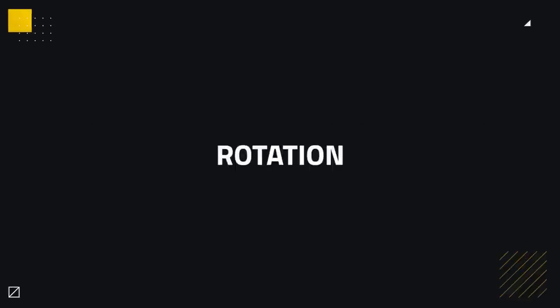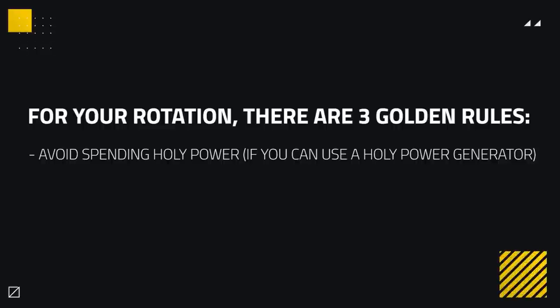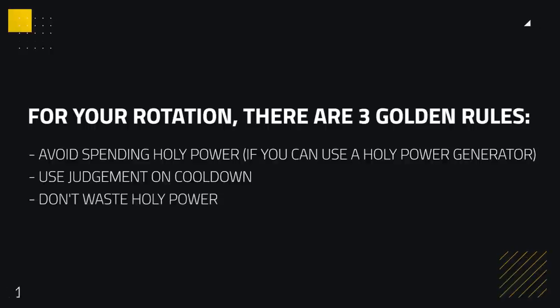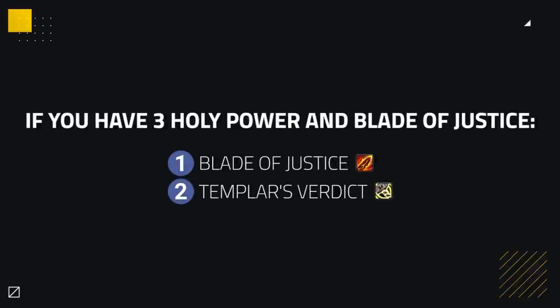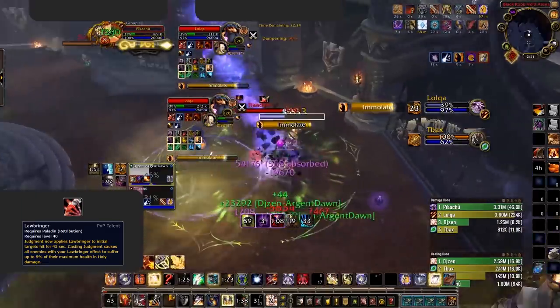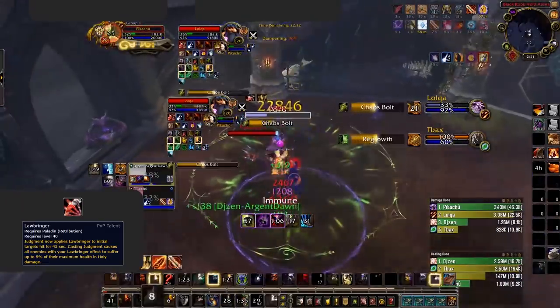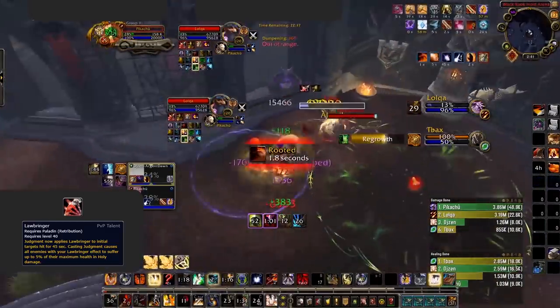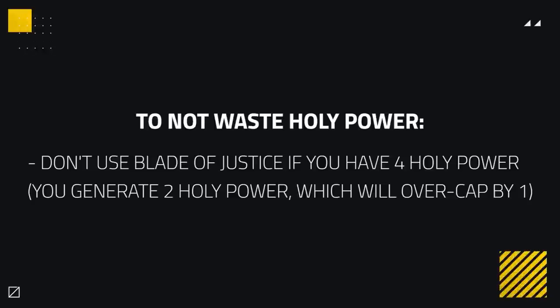When it comes to your rotation, there are basically 3 golden rules. First, avoid spending Holy Power if you can use a Holy Power generator. Second, use Judgement on cooldown, as you'll be playing with Lawbringer which makes Judgement deal more damage, making it a higher priority. Third, don't waste any Holy Power — so if you have 3 Holy Power and Blade of Justice is ready, use Blade of Justice before Templar's Verdict. Similarly, don't use Blade of Justice if you have 4 Holy Power, as this wastes the Holy Power generation from Blade of Justice.